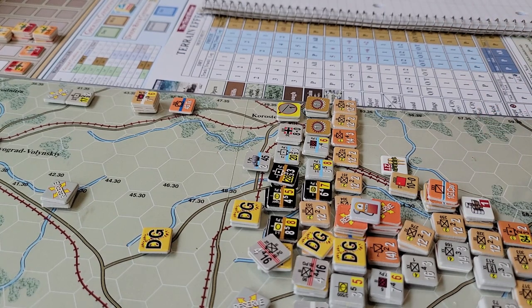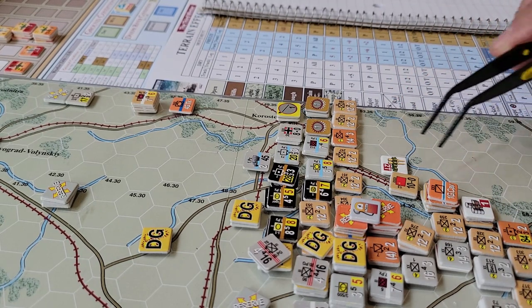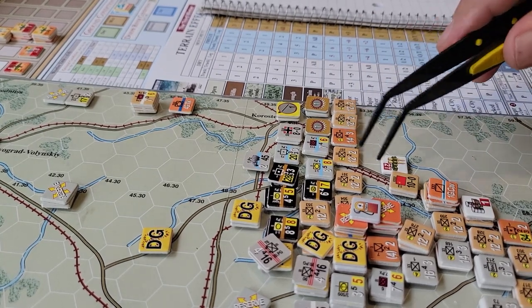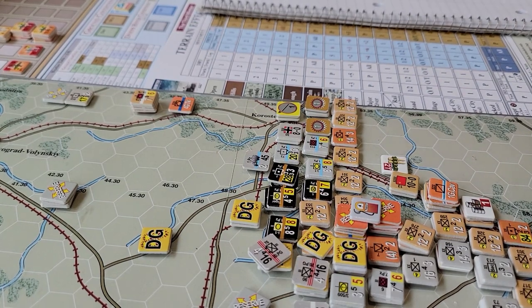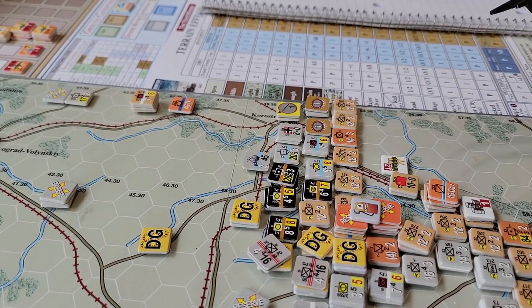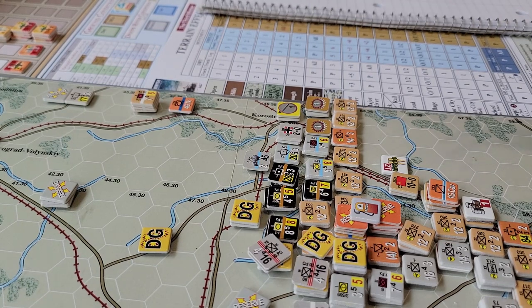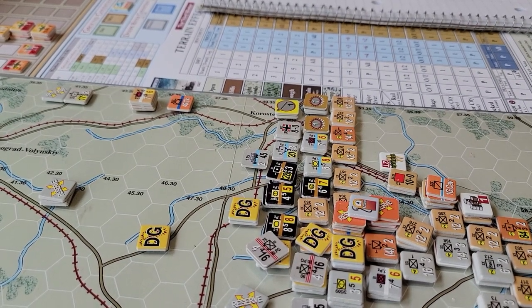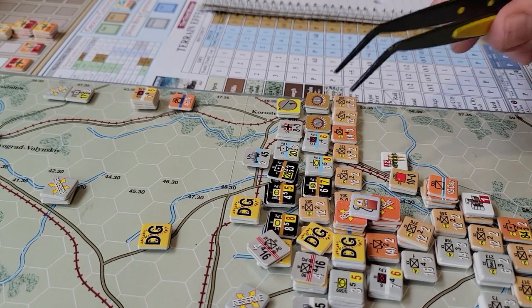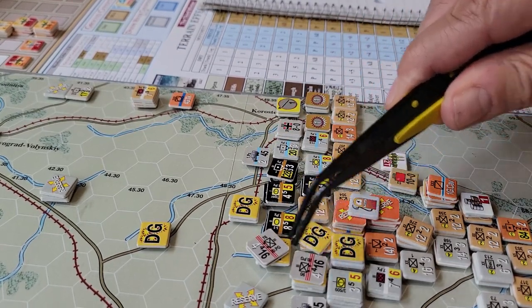The challenge the Soviets have is a paucity of supply. This scenario was specifically tuned to represent being at some point after an initial push — it's the 26th of December 1943. It looks like we've had the beginnings of a breakthrough. We have only probably eight supply points in this area to bridge a gap, and by the time you pay for some artillery, fuel formations, and plan the attacks, you're not left with a whole lot. There's no supply and no replacements in the first turn, which is the same for both sides.